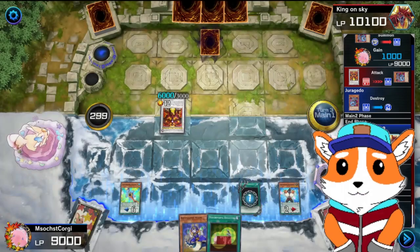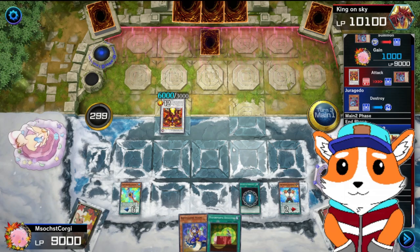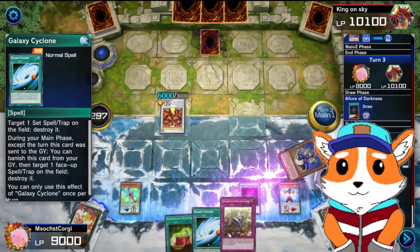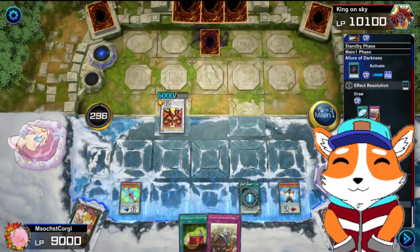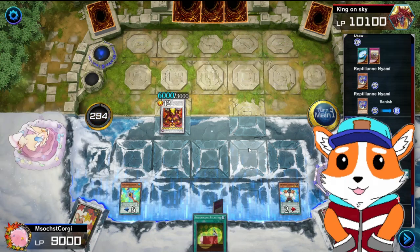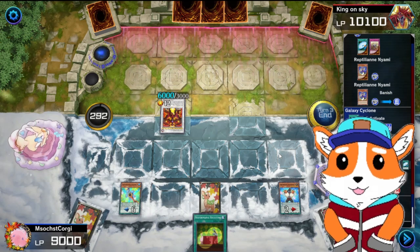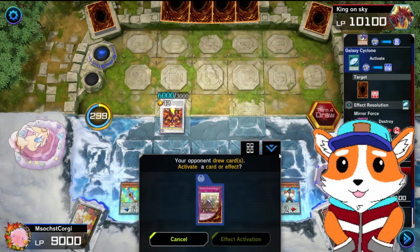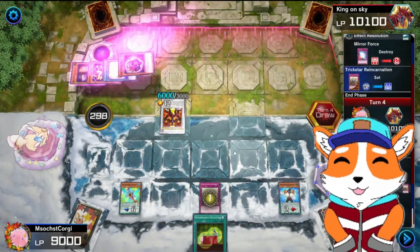It all comes down to this one draw. Do you have Ash Blossom? No, you do not. Well, if we're going down, we're going down on our own terms. That's nasty. While you're down here, if you're enjoying the content, why don't you like and subscribe? We would really appreciate it here on the channel. Let me know if you're more of a Stardust Dragon fan or a Red Dragon Archfiend fan — who do you think is better?